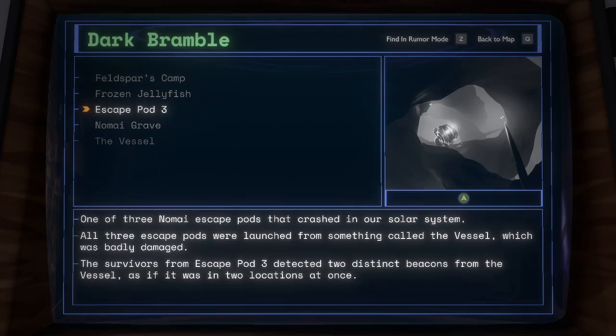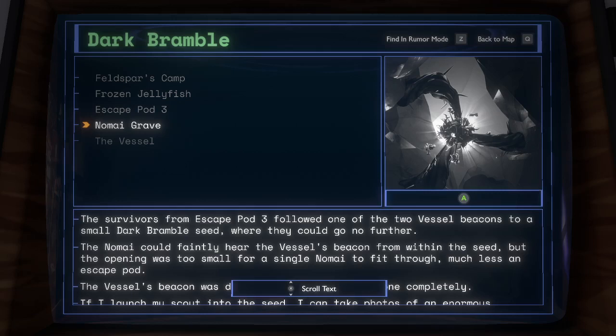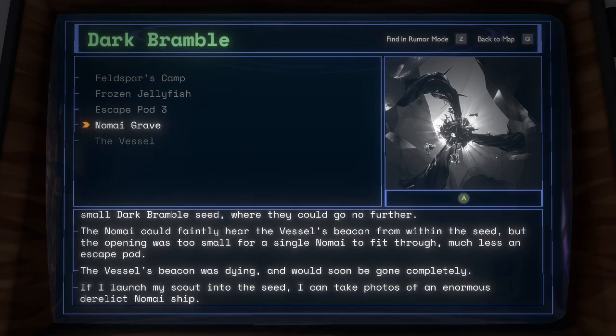Escape Pod 3: one of three Nomai escape pods that crashed in our solar system. All three escape pods were launched from something called the Vessel, which was badly damaged. The survivors from Escape Pod 3 detected two distinct beacons from the Vessel, as if it was in two locations at once. Nomai Grave: the survivors from Escape Pod 3 followed one of the two vessel beacons to a small Dark Bramble seed, where they could go no further. The Nomai could faintly hear the vessel's beacon from within the seed, but the opening was too small for a single Nomai to fit through, much less an escape pod. The vessel's beacon was dying and would soon be gone completely. If I launch my scout into the seed, I can take photos of an enormous derelict Nomai ship.